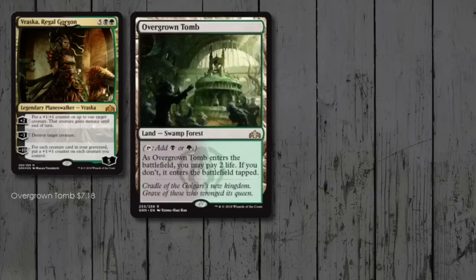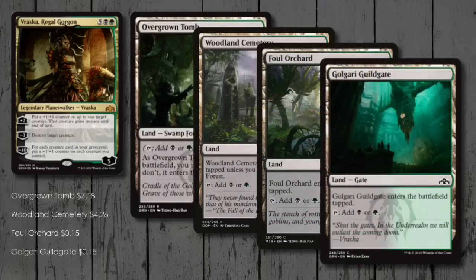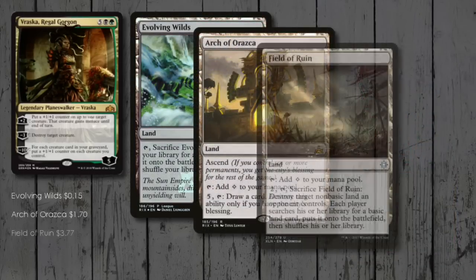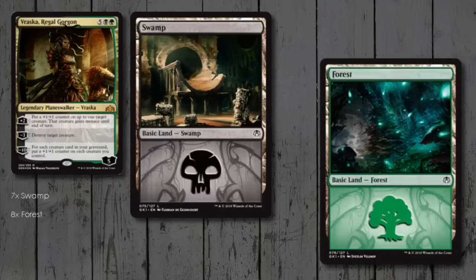Onto the mana base — Golgari currently has four dual lands: Overgrown Tomb, Woodland Cemetery, Foul Orchard, and Golgari Guildgate. Following that up with some utility lands: Evolving Wilds, Arch of Triumphant, Field of Ruin, and Memorial to Folly. Finishing off the deck with basics — seven Swamps and eight Forests.